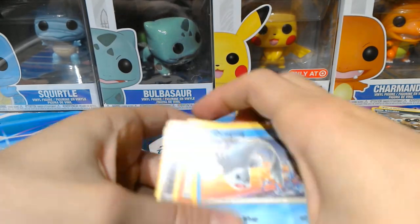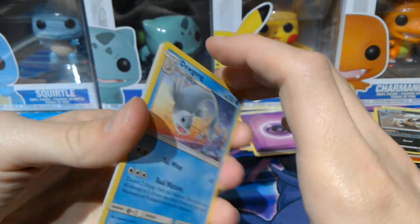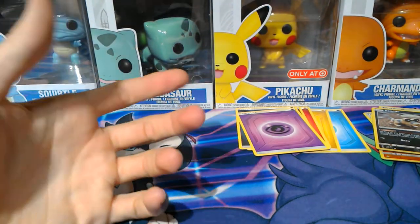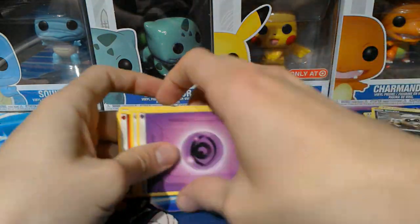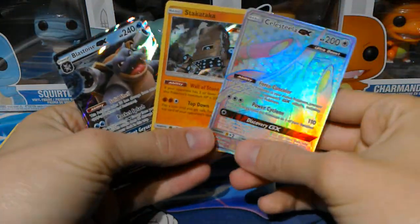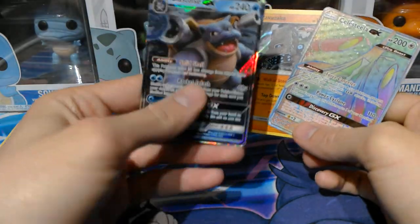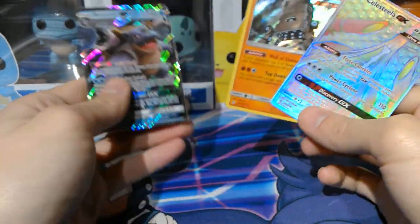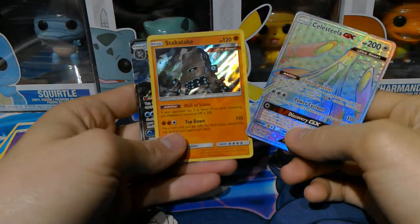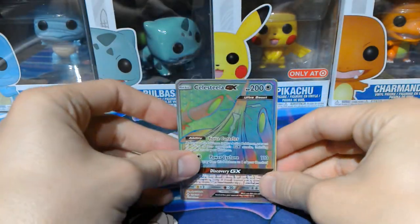So for one box we got all major holo foil hits, and then for the other box with three packs, we got nothing. That's very interesting how one box was loaded and the other wasn't. From the first box, literally all three packs had some sort of big hit or holo foil rare at the end. The first pack gave us the Blastoise GX, the second gave us Stakataka the holo foil Ultra Beast, and the third gave us the Rainbow Rare Celesteela. Three big hits — can't really complain.